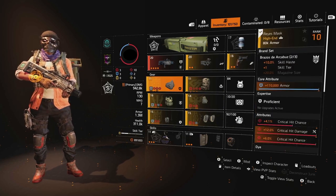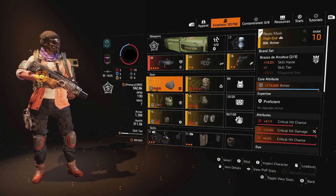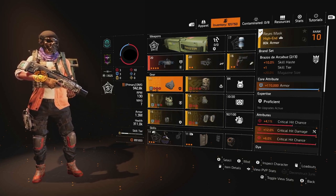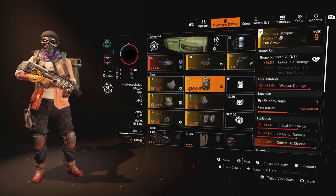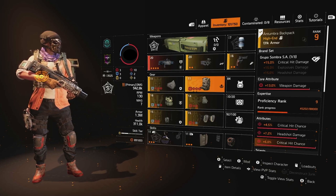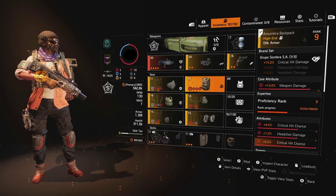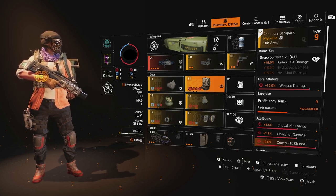For our mask, we have our first piece of Brazos de Arquebus — it's going to give us skill haste, which we're not really going to use. It's more there to get us to the second piece. For our backpack, we have Grupa Sombra SA. The 15% critical hit damage is quite nice to have on this build. As you can see, we're stacking as much critical hit chance and critical hit damage as we can. It's a bit unorthodox for a shotgun build, but it does feel quite nice.